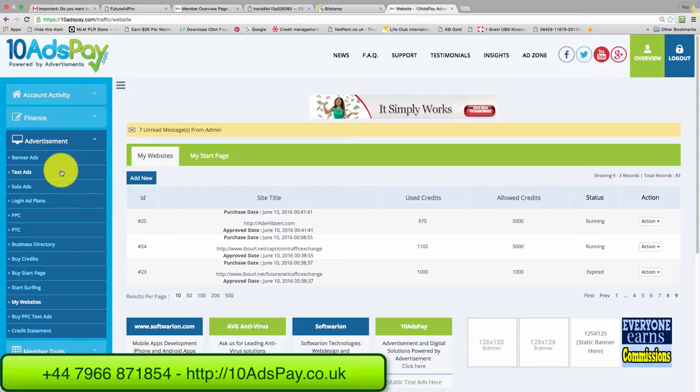There's a lot more thought gone into 10 Ads Pay compared to a lot of other revenue shares out there. There are lots of products and services on the left — pay-per-click, pay-to-click, login pages, start pages, text ads, solo ads, banner ads. There's a lot more going on here.